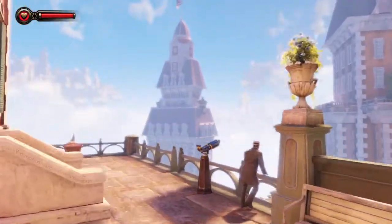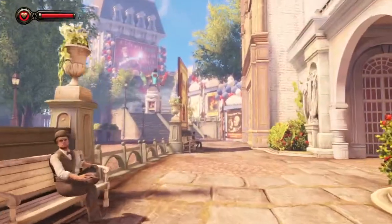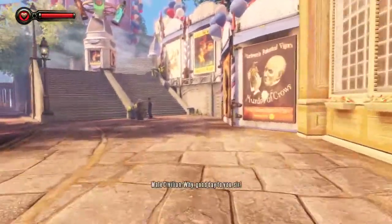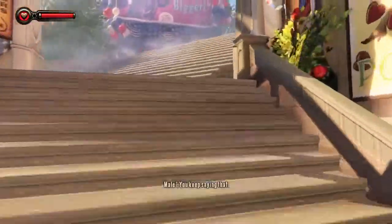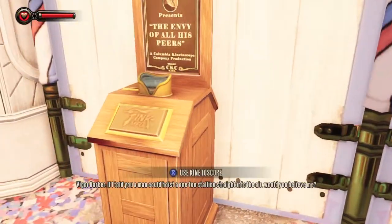You'll come across a statue — go to the left and use this telescope. From there, head all the way to the fair area, go up and up the stairs. The next kinetoscope will be right before you get into the fair.